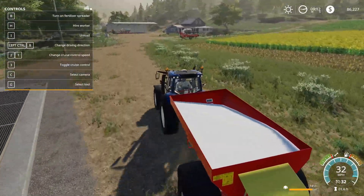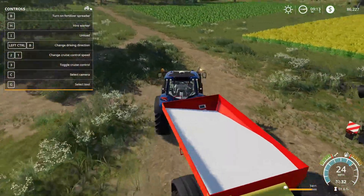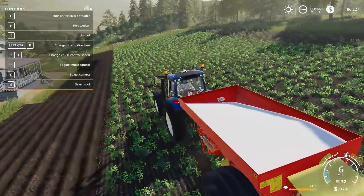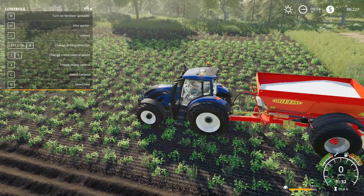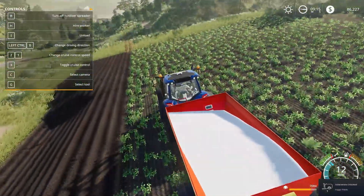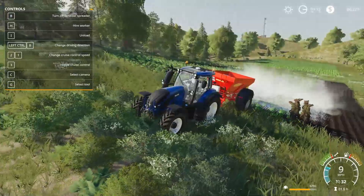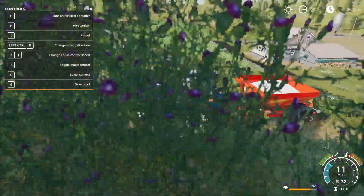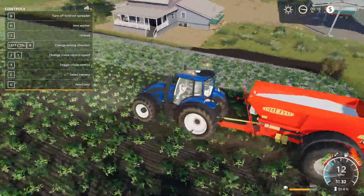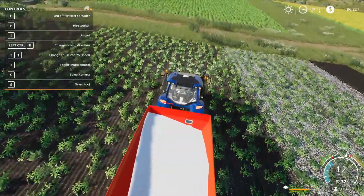Welcome back to the farm guys. Let's bring this up to the field - we're going to start liming the field. This will hopefully help fertilize the crops a little bit and help them grow more. Let's see how this goes. It's very, very white - laying down some white powder all over the fields. Let's turn this around. This shouldn't take too long to lime the whole field - just got to go back and forth for a little bit.